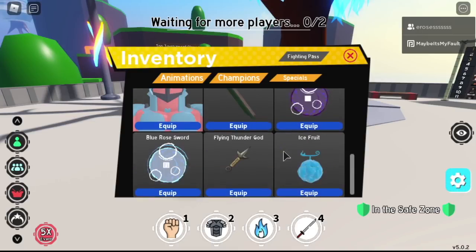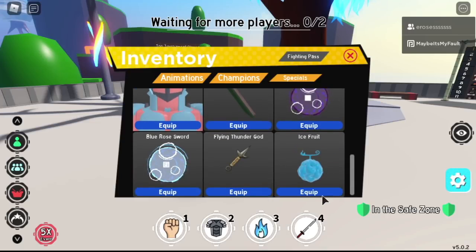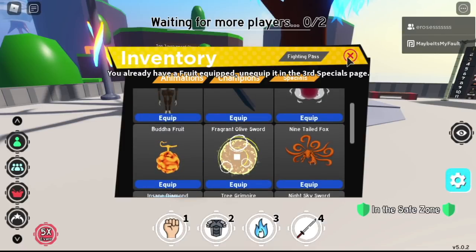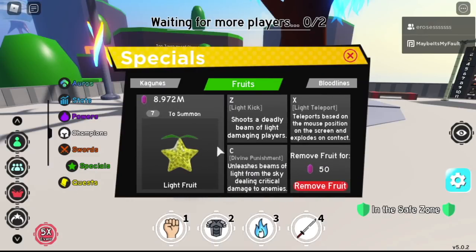There you go, we have the ice fruit here right after buying it. We also have a Buddha fruit. We tried to equip it, but as you can see I have a light fruit in my inventory.